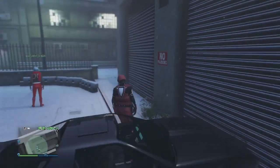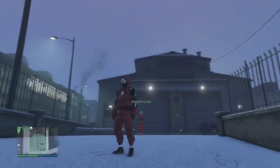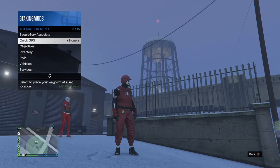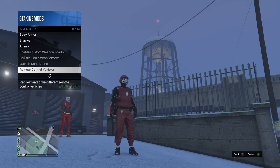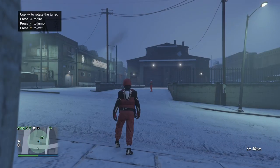Once you get out, go into your RC tank - this part is optional but it's best to do it to double-check that you're glitched. Open your interactions menu, go to inventory, scroll down to remote control vehicles, select the RC tank, and hold Y to respawn. Once you hold Y to respawn you should blink and flash - that means you're glitched out.